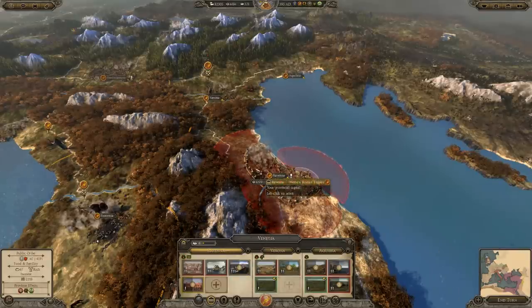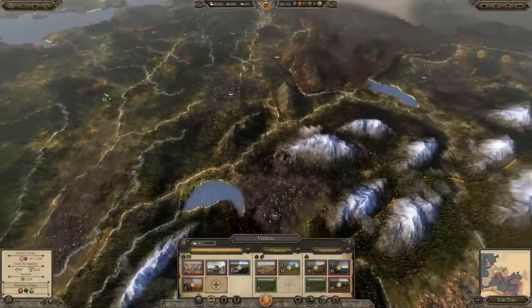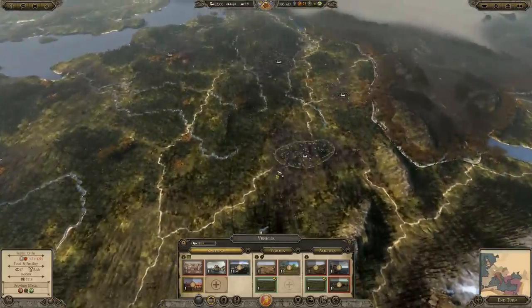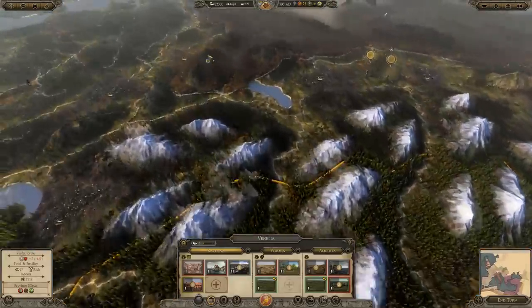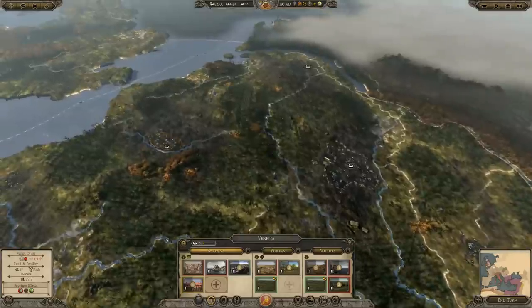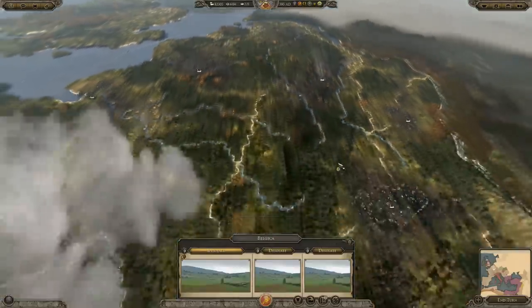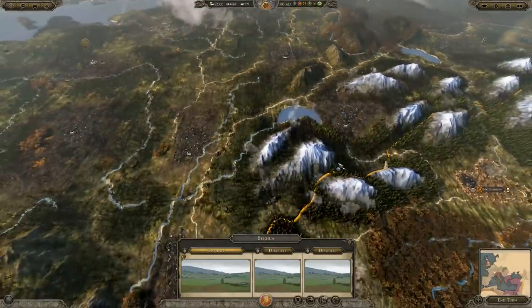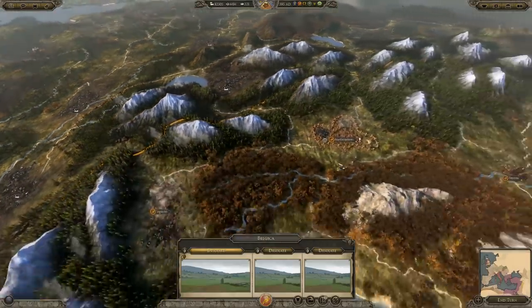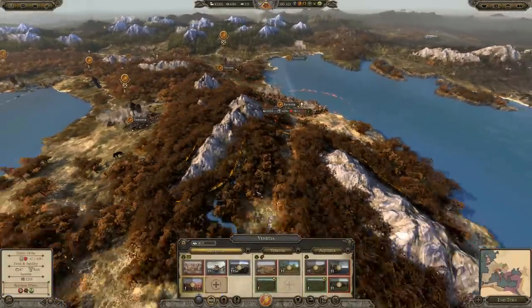Once you've got these provinces established and built up and done a few technologies, you can go and recolonize the abandoned territories. Or if you're lucky, the AI will recolonize them and then you just take them right off. It's also important that you didn't spend any growth in those settlements, because the bigger the settlement was when demolished, the longer it takes to regrow once recolonized.